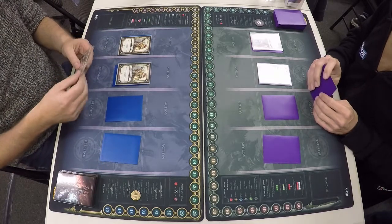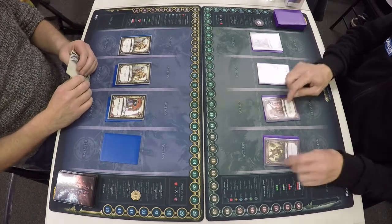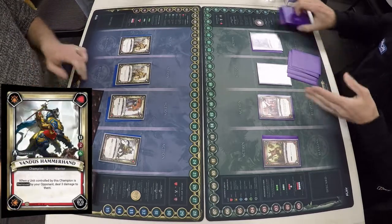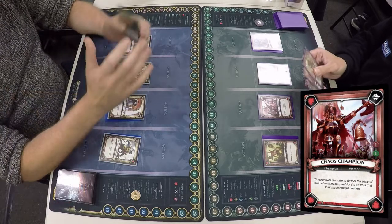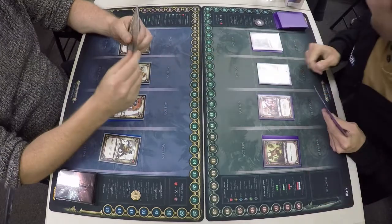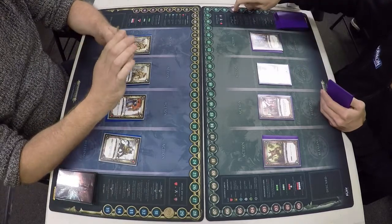Chris has decided that I go first. I've got two Protective Primes, a Knight Heraldor, and Vandus Hammerhand. Chris has got a Lord of Change at the top, a Chaos Champion, and two Blood Reaver Chieftains. Chris is playing quite like a damage multiplier rush deck, so I need to control it a little bit.